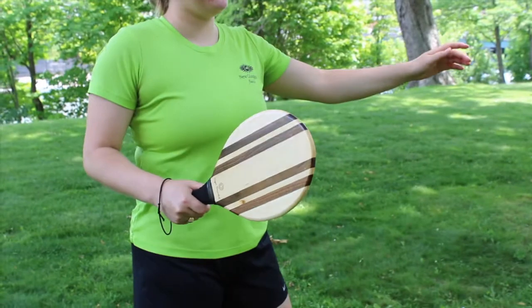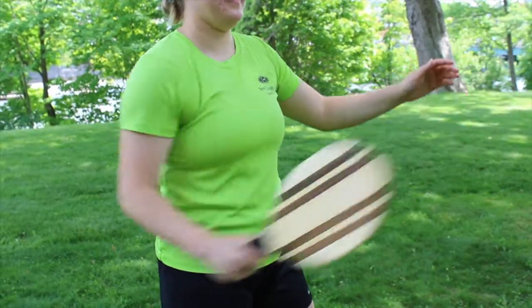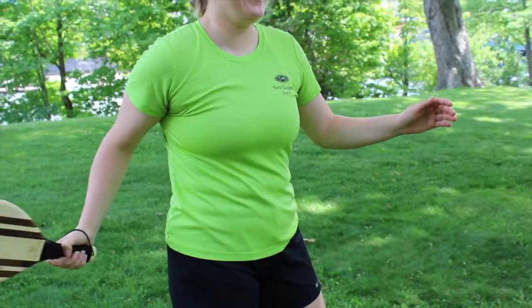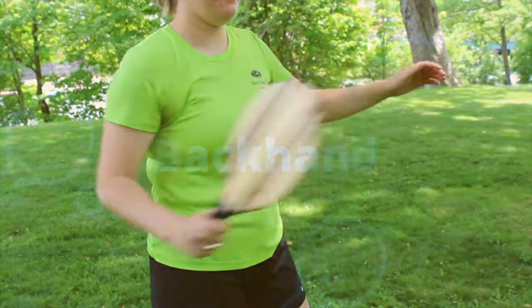Reach towards the front with your non-paddle hand and reach towards the back with your paddle hand. This will open up your body to the side of your dominant hand. To perform the hit, swing the paddle through until it's back to center.